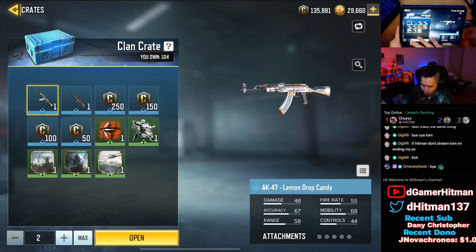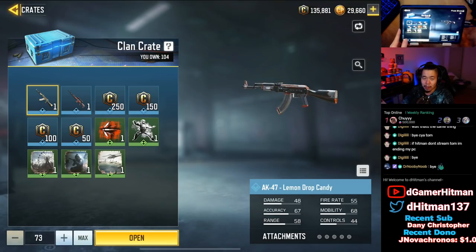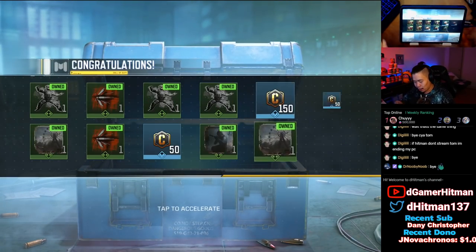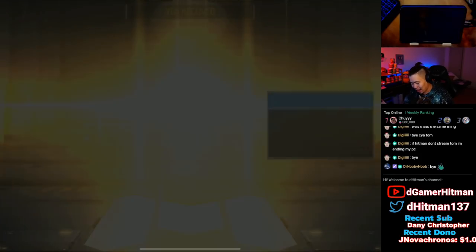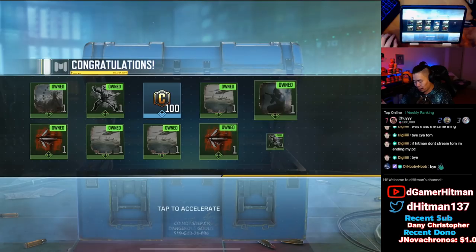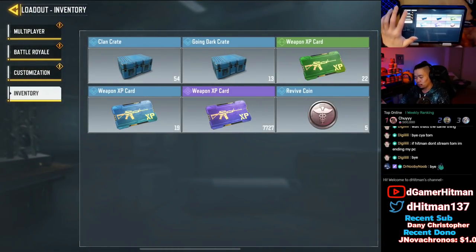We'll jump back to that afterwards. For the 104 clan crates, I wish it would let me type in how many I want to do. I want to do half of them - that's a fair amount. So we'll go up to 50. We'll see what we get. If we can get the Lemon Drop that would be absolutely fantastic. And we got the M21 EBR Magic Eye, which I guess is cool, but we haven't gotten the Lemon Drop yet.